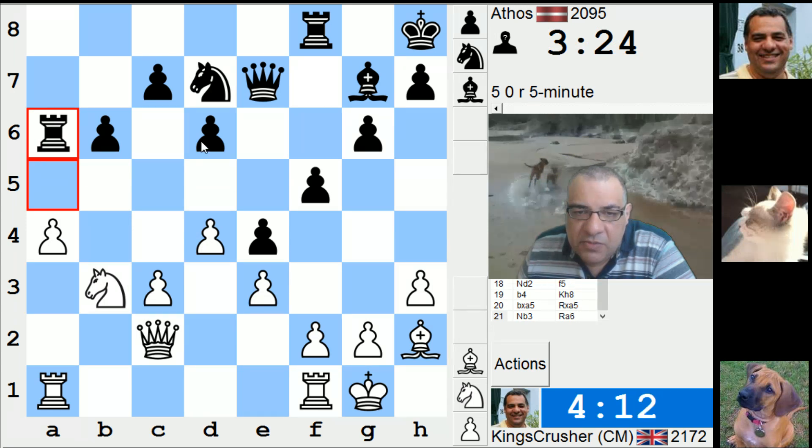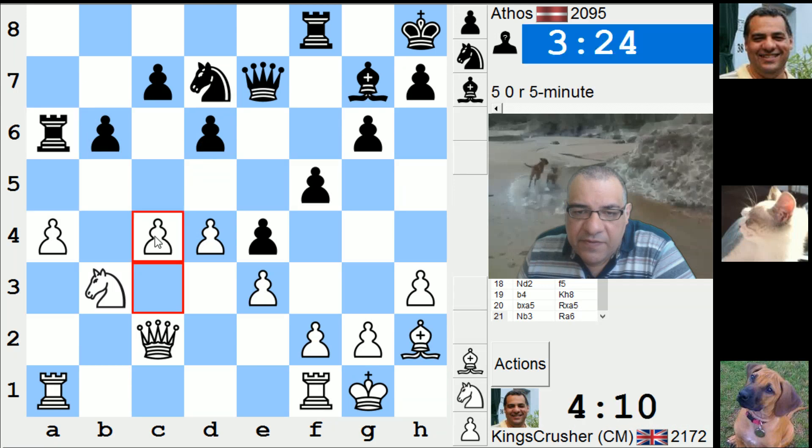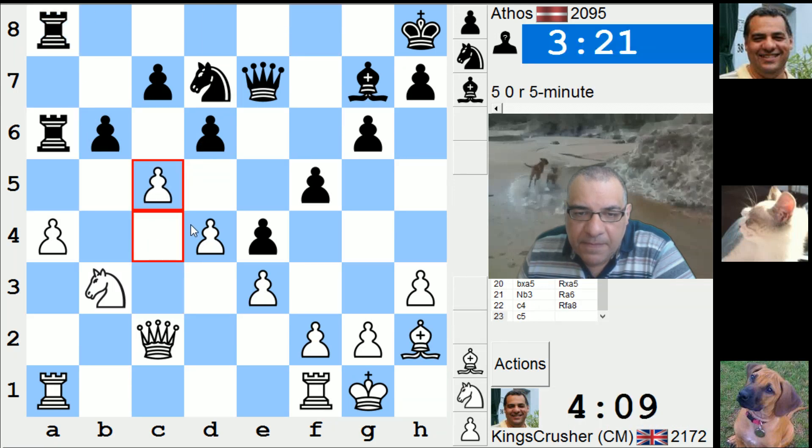If he takes, takes — well there's c doing Queen c7. Yeah, I think this is interesting to play for c5. Actually he's got d-takes though in that diagonal. Okay, I was trying to blast my way through there but it's not that convincing.